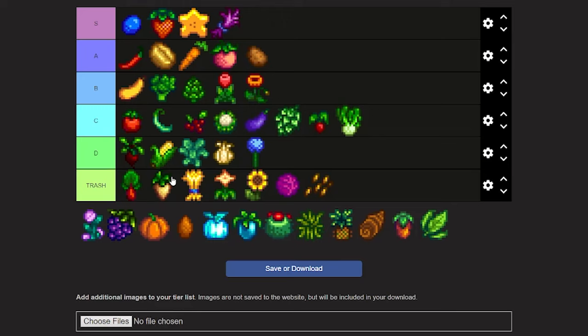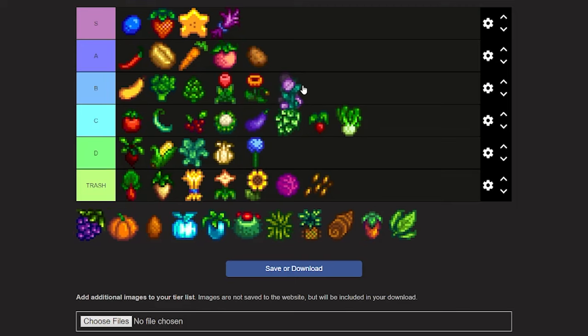Now we're on to the fairy rose. It's a flower in the game that I'm never getting unless I have to gift it to somebody. I'm gonna put it at low B — actually it's not ugly, I'll put it a bit higher than that.